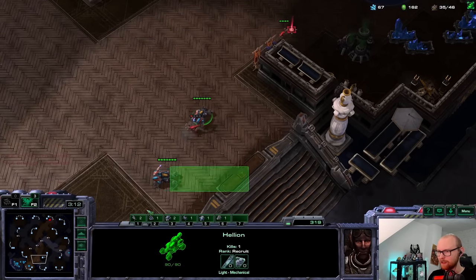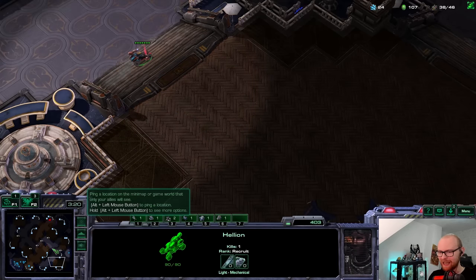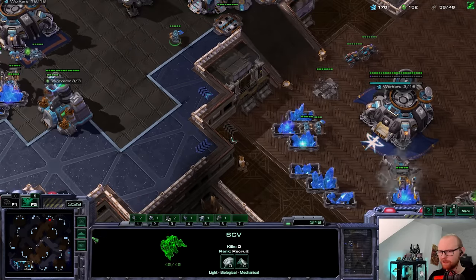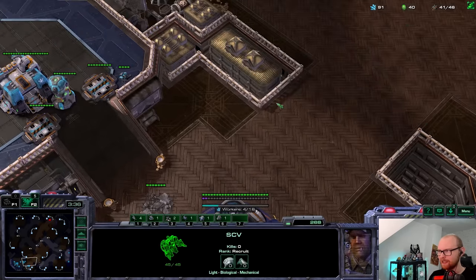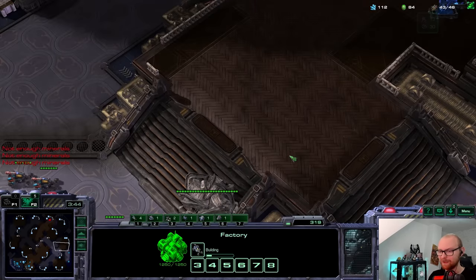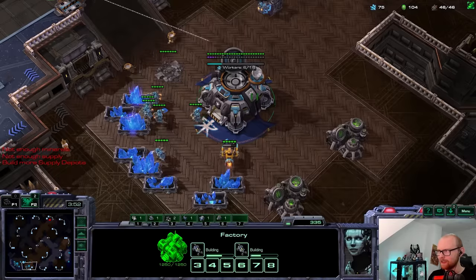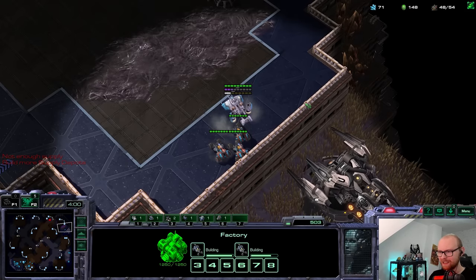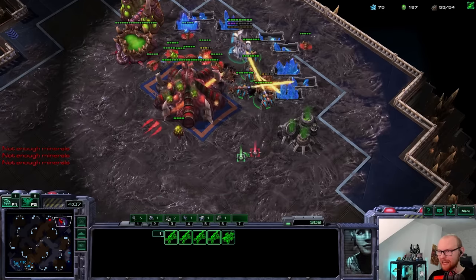I'm gonna go for all the zerglings - if I don't get all the zerglings he could see my proxy, which would be an absolute tragedy. Now I need to make a Fusion Core and I'll make it all the way down there to be safe. I'll send my Hellions out - normally you go for pure damage here but I need to keep them alive to link up with the Battlecruiser. He forgot to park an overlord in this space! This is gonna be super painful - he's gonna lose so many workers before the zerglings even get there.